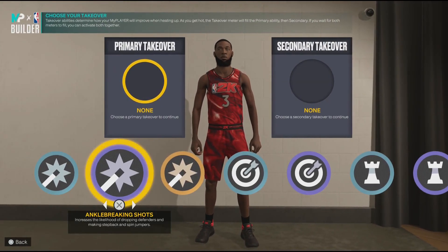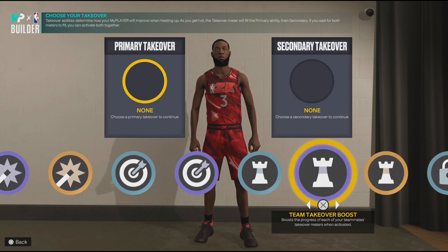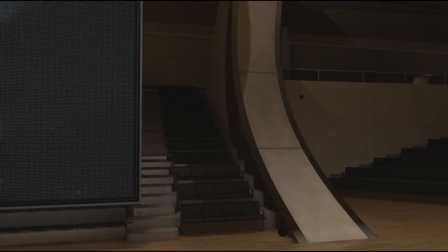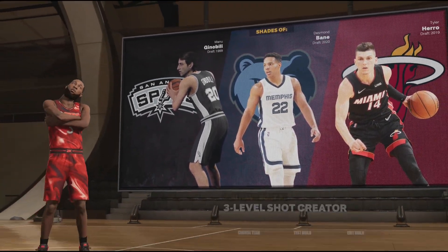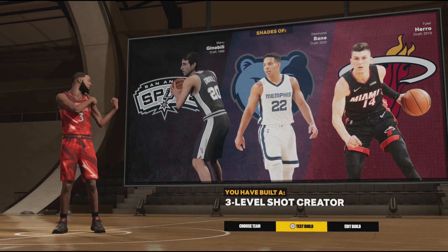Takeovers — I want ankle-breaking shots, but that may not be the best decision. Let's use the team takeover boost and go limitless. My player build is complete. It gives us shades of Manu, Desmond Bane, and Tyler Hero — a three-level shot creator. I really like this; we're gonna test the build out now.